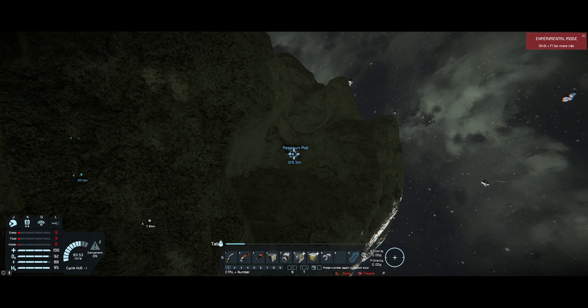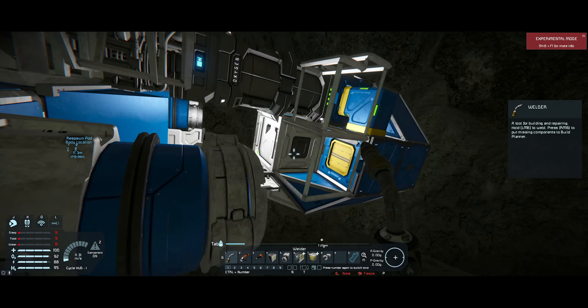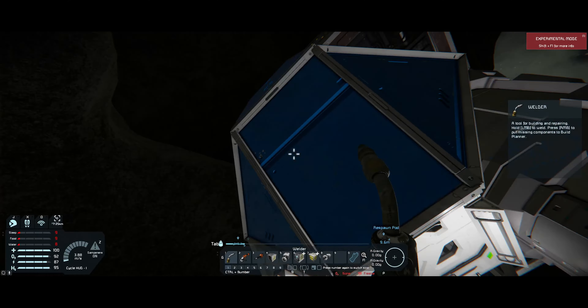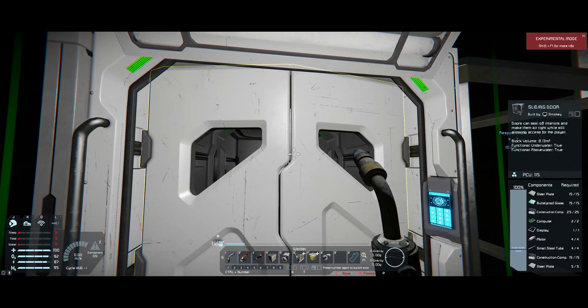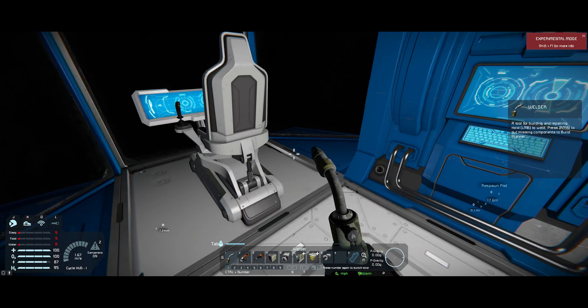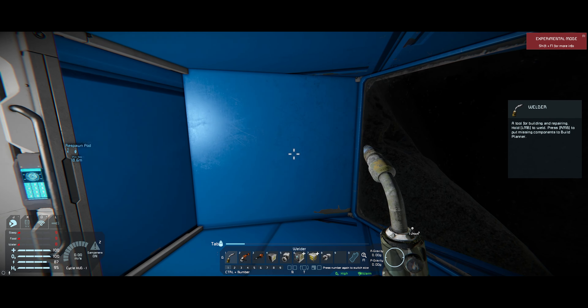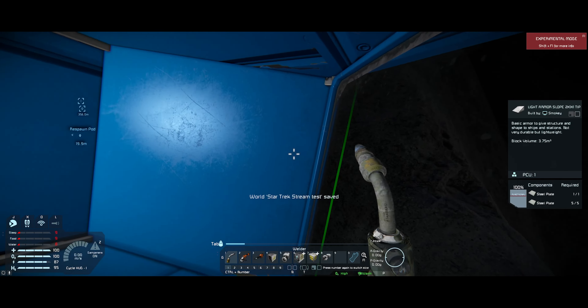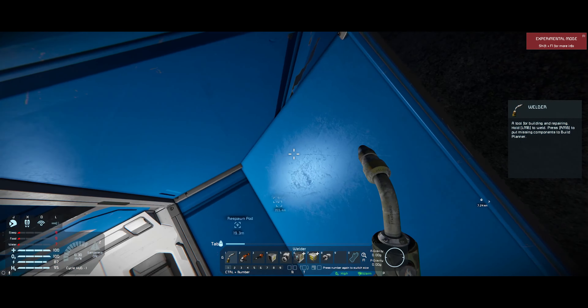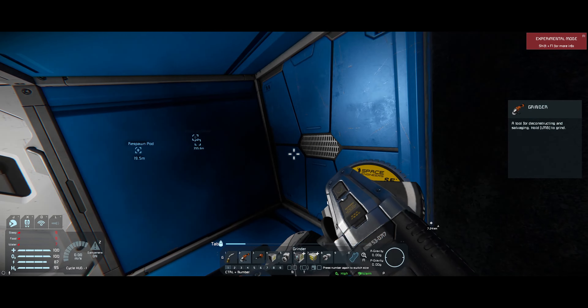We're back here. I'm alive, nothing bad happened — I don't know what you all are talking about. I do not appreciate these accusations of me dying from stupidity — that never, ever happens. In the meantime, is there a panel on the side of this? There's no gravity either. Yes, there is a panel on the side of this — so I can safely remove this.